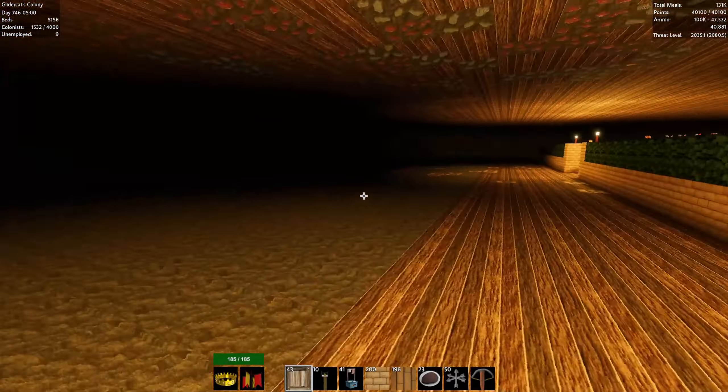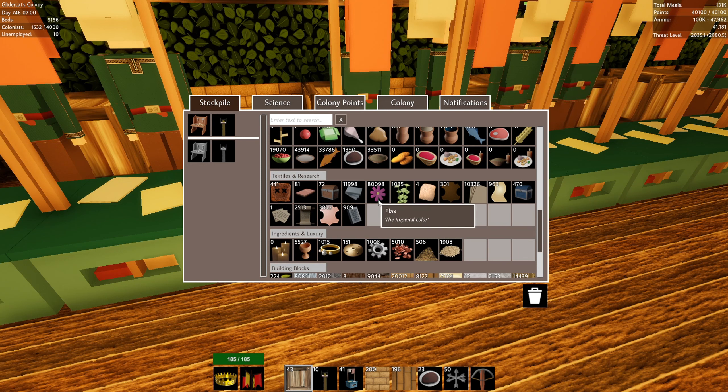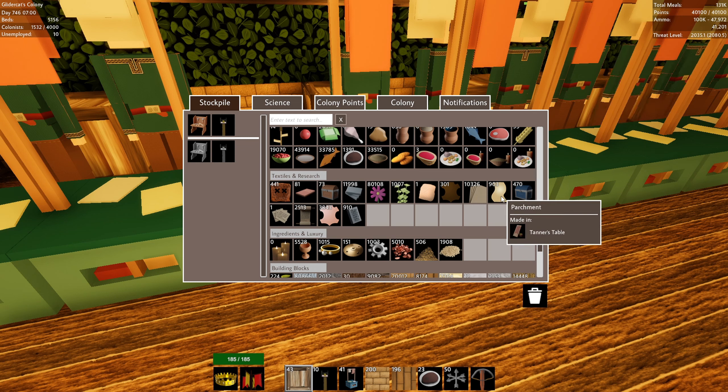I think this is reasonable: have the linen set to infinite, have the flax quota at a thousand — basically so they're not sitting idle, that's why I have one set to infinite. Looking at the stockpile again, we really don't have much linen. I wonder where that's all going — it's obviously being gobbled up by something. It might be one of these luxury goods, like linen paper. I turned down the quota on that parchment, though I'm not sure if I left that or not.